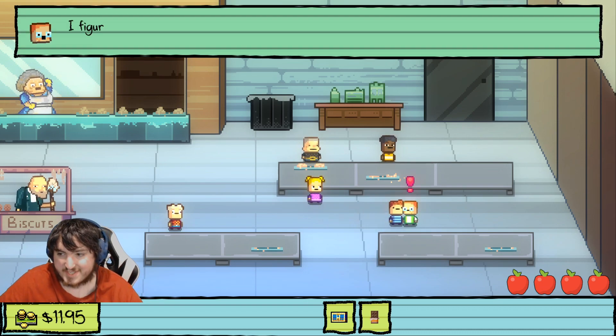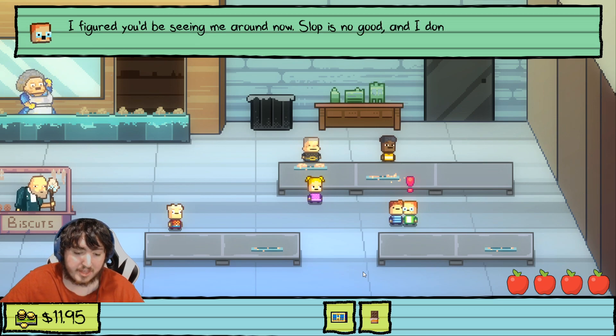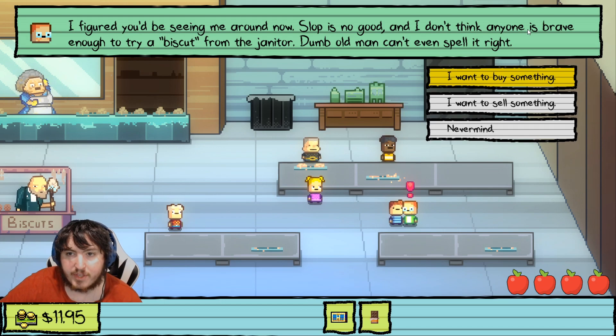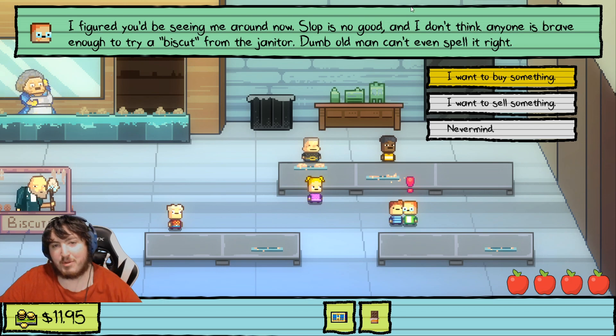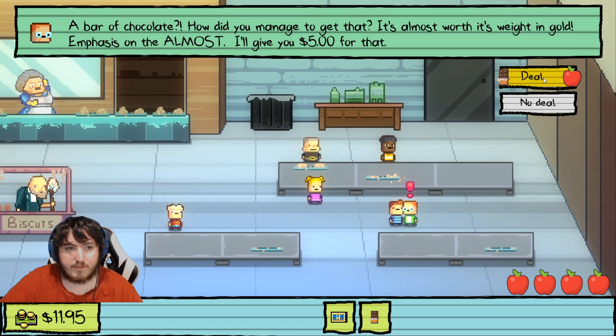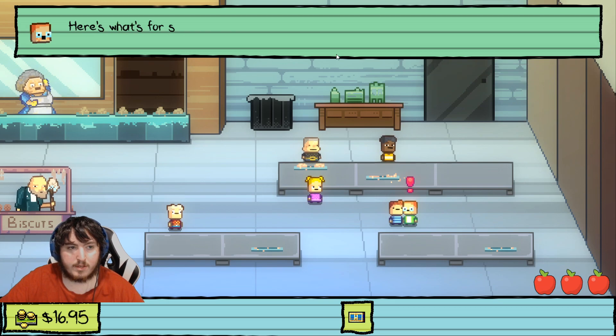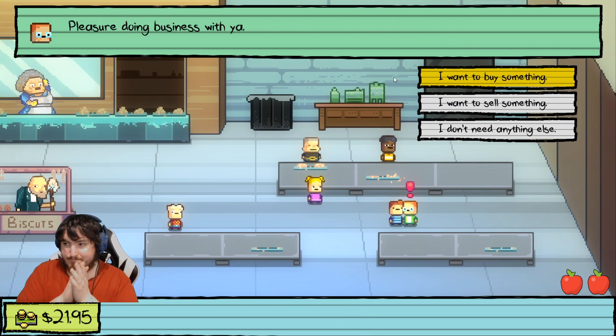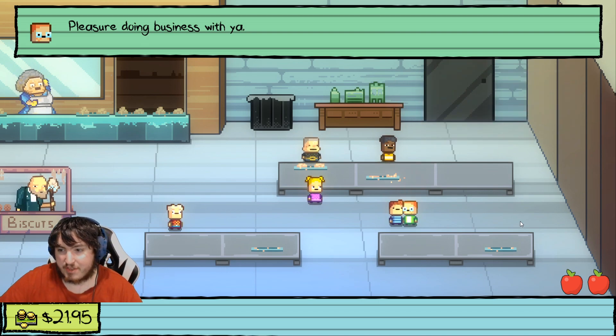Now we talk to Monty because we can actually sell him both the chocolate and the hall pass. 'I figured you'd be seeing me around. Slop is no good and I don't think anyone is brave enough to try.' I want to sell something. 'What do you got?' 'A chocolate bar.' 'I'll give you five dollars.' And then sell the hall pass — that gives us five dollars. Now we're at $21.95.